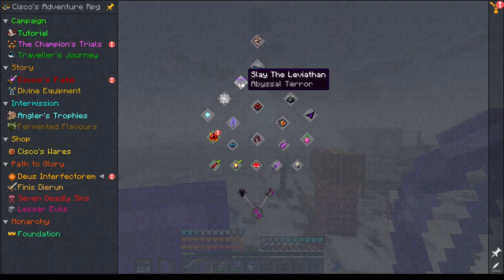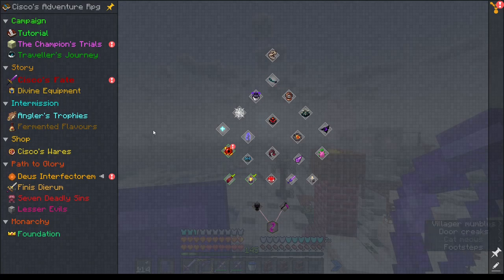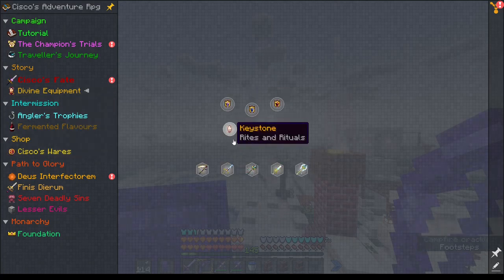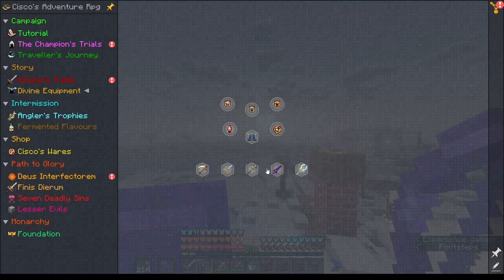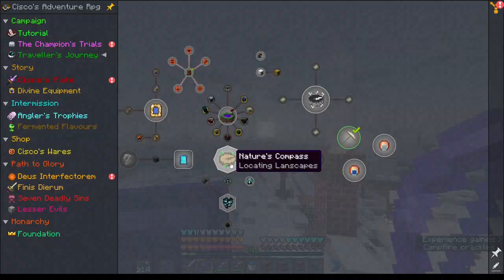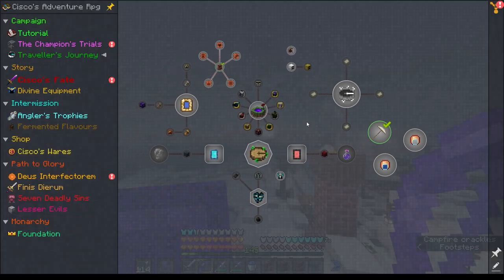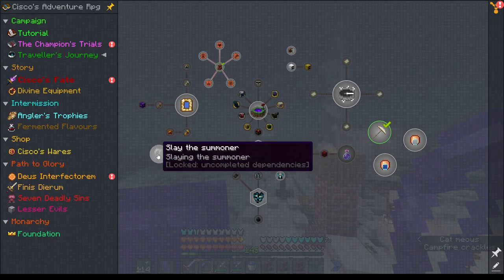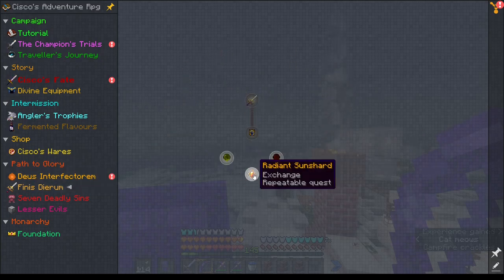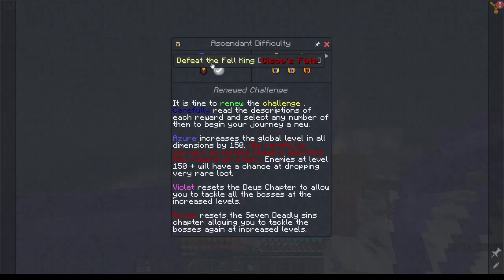I need to kill the Warden, Void Worm, Ancient Remnant — there's a pyramid structure in the desert too. Divine equipment: Azure Thunder, Sky Spitter, Pollux, Glaciers — I'll need to make these which will cost a lot. Traveler's Journey, Nature's Compass — we need to make that. Actually it's Explorer's Compass, I forgot that was in there. We need to finish Durhm.